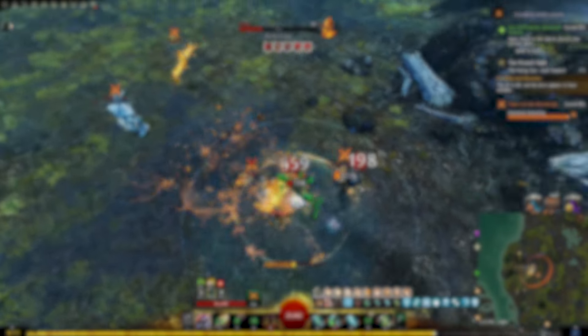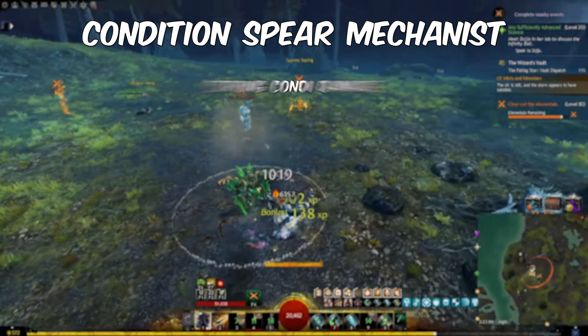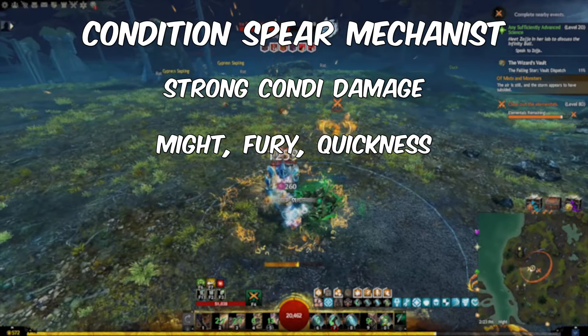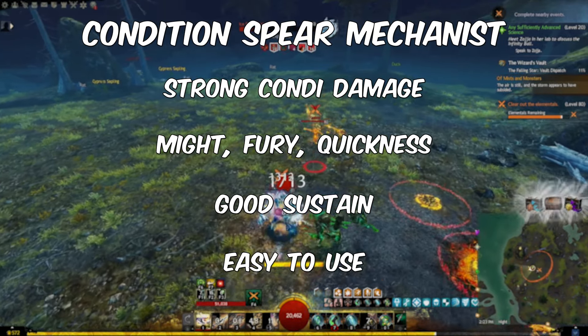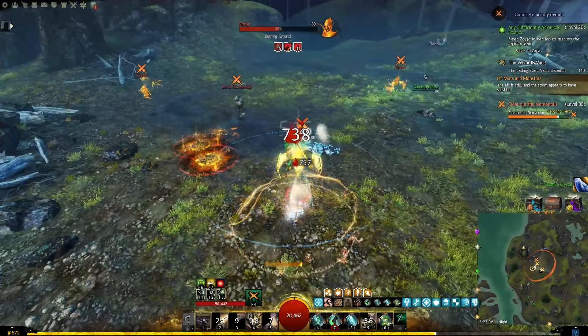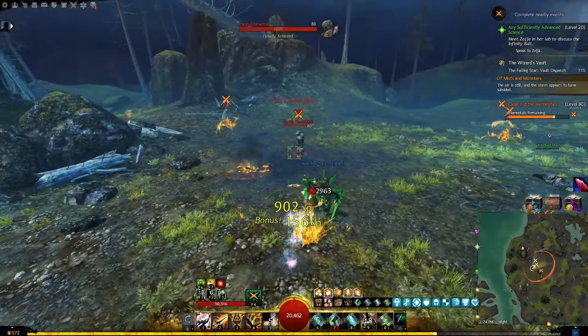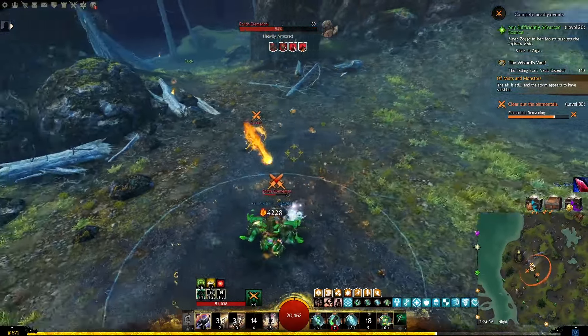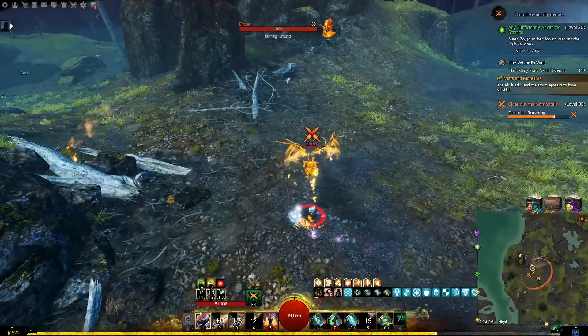Conditioned Spear Mechanist is currently one of the best builds in Guild Wars 2. It offers very strong condition damage with might, fury, and quickness while maintaining decent sustain. It's also very easy to use with a simple beginner-friendly rotation. All of this makes the build a powerful choice for dominating both open world and in-game content. Now let's break down everything you need to know about this build in detail.